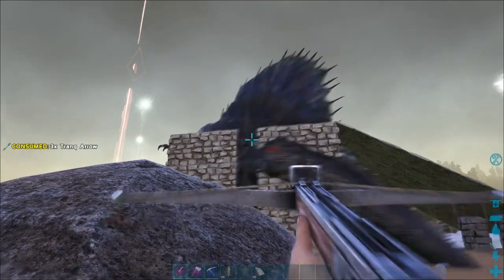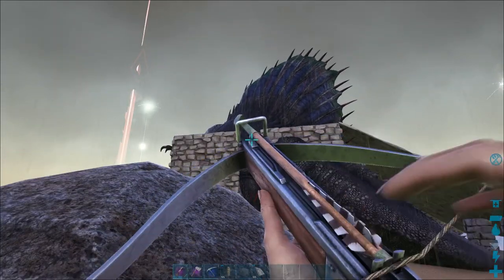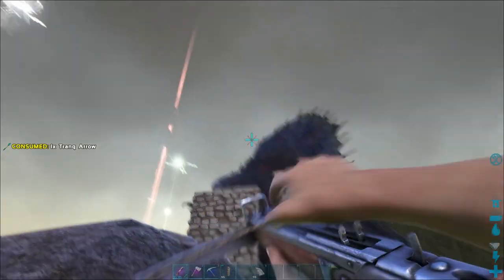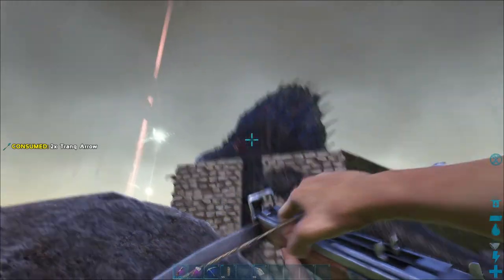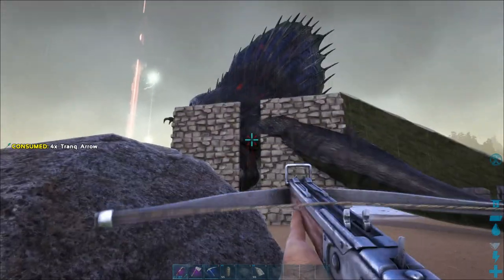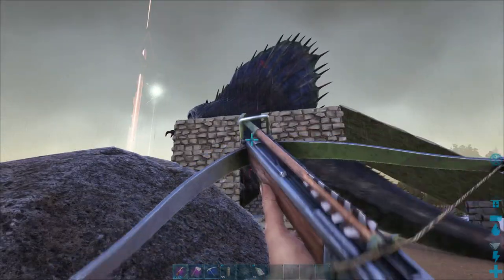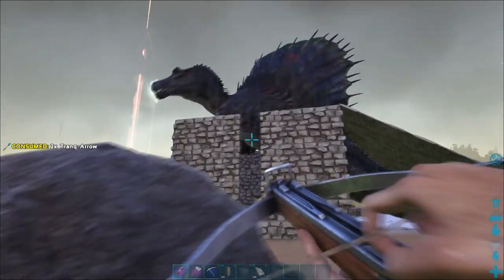Let me know if you guys liked the way I placed the trap, even though I know I could have maybe adjusted it a tad bit. If you guys want a few tips — do not shoot it in the head because that's where he will get the most damage and he will probably die if he starts bleeding too much. You can use this video as a guide if you're trying to tame a Spinosaur just like I am doing.